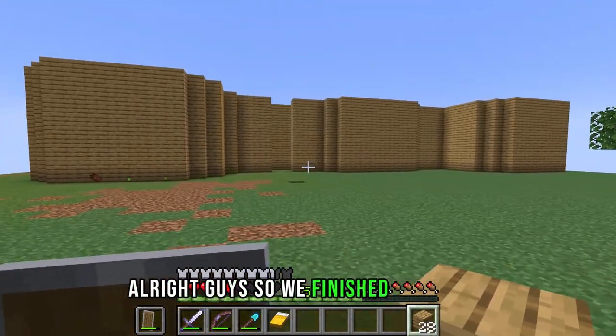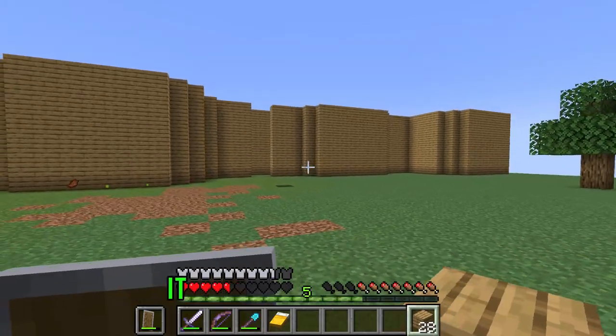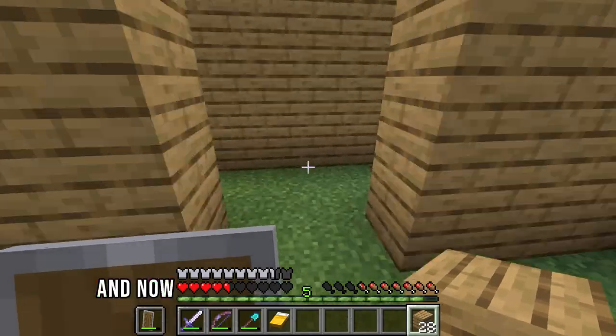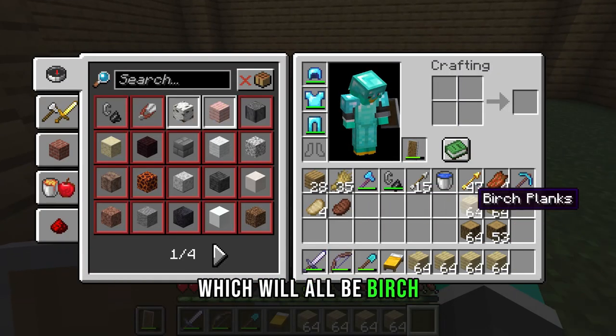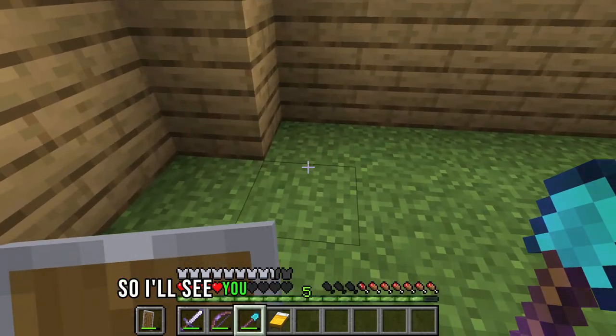Alright guys, so we finished the walls. This is our walls of our permanent home. It sort of looks like a castle, which I think looks pretty damn sick. And now we are going to get the floors done, which will all be birch. This will take a little while so I'll see you guys once this is finished.